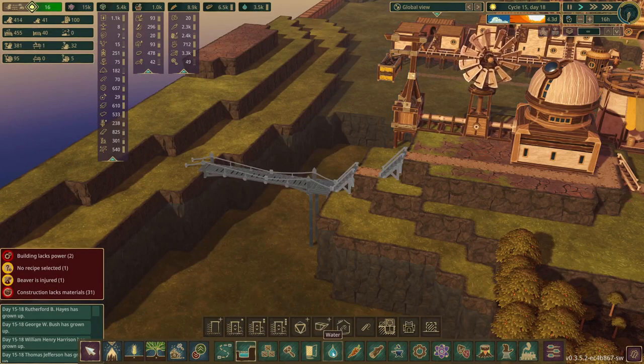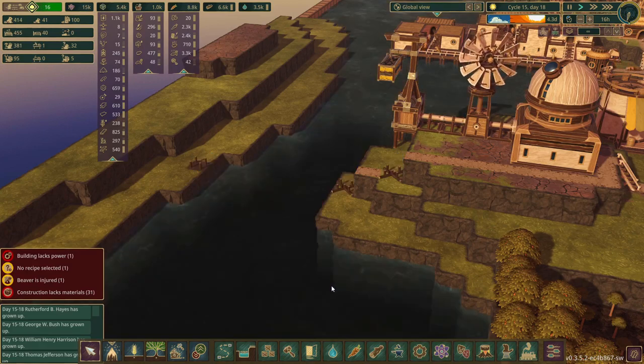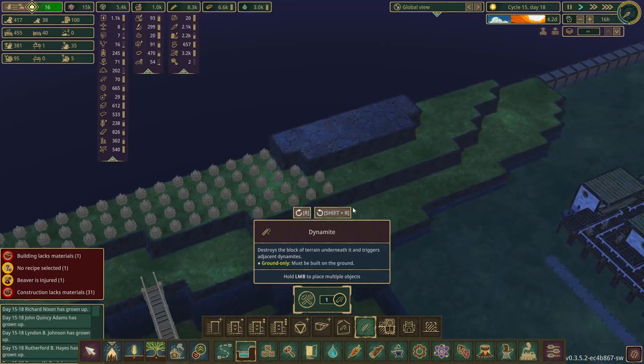After unlocking what appears to be everything except for some of the modded stuff, we now have 15,000 science. So that was quite a bit that we just spent there. We're going to get ready to plant a wheat field over here.